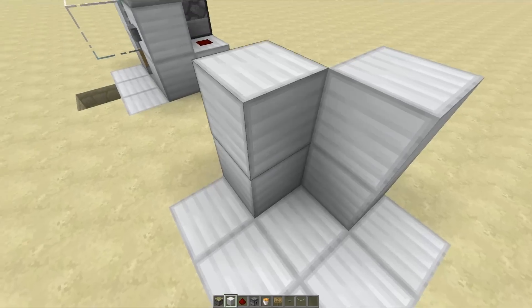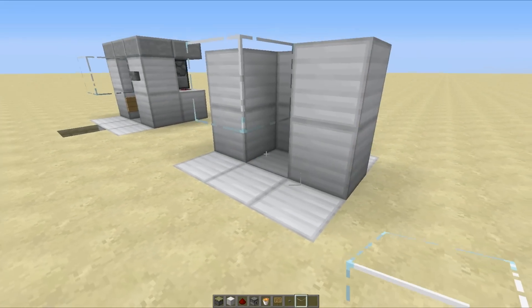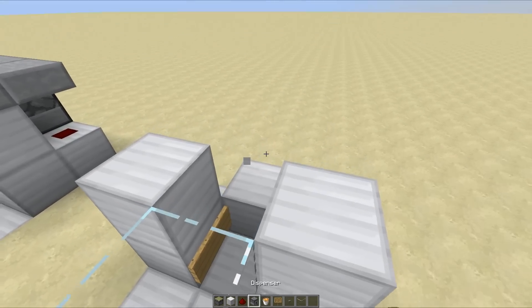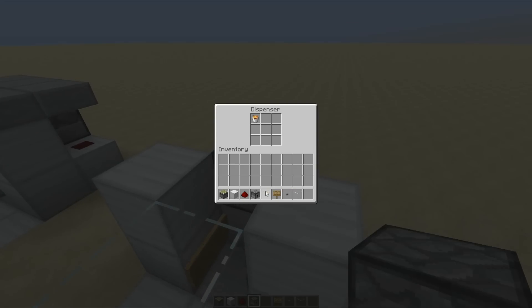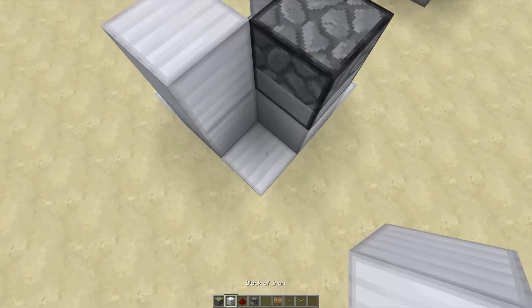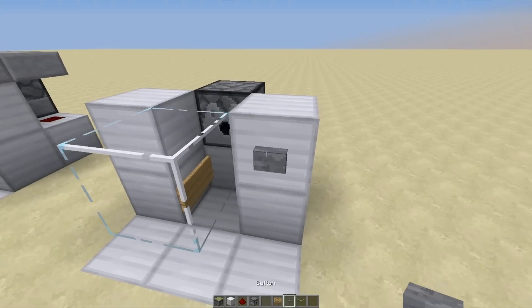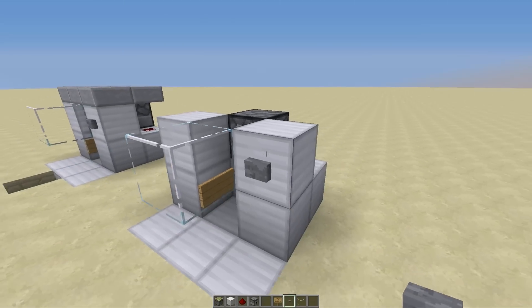First, create yourself a holding pen. Then down at the bottom, place a sign, a dispenser on the back wall facing into the pen, and place a lava bucket in that dispenser. Then place a block with redstone dust and a button on that block. And there we go — lava on and lava off. It's as simple as that.